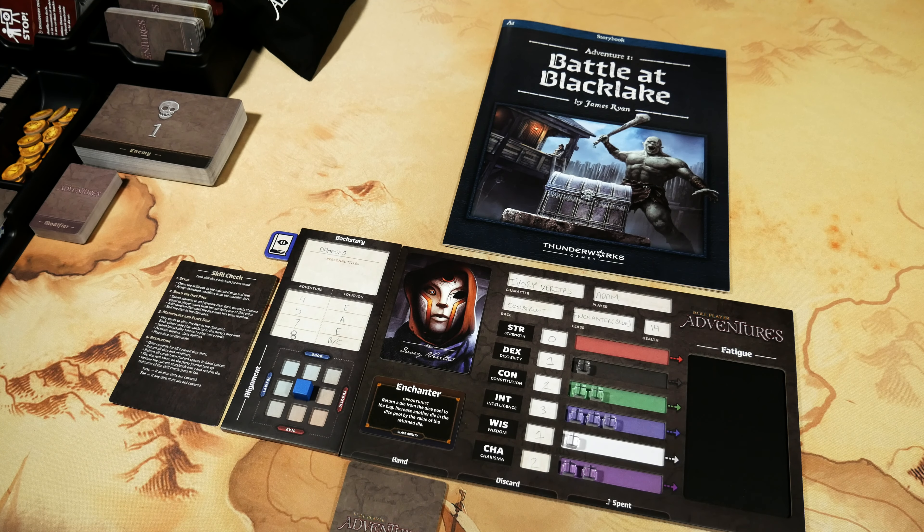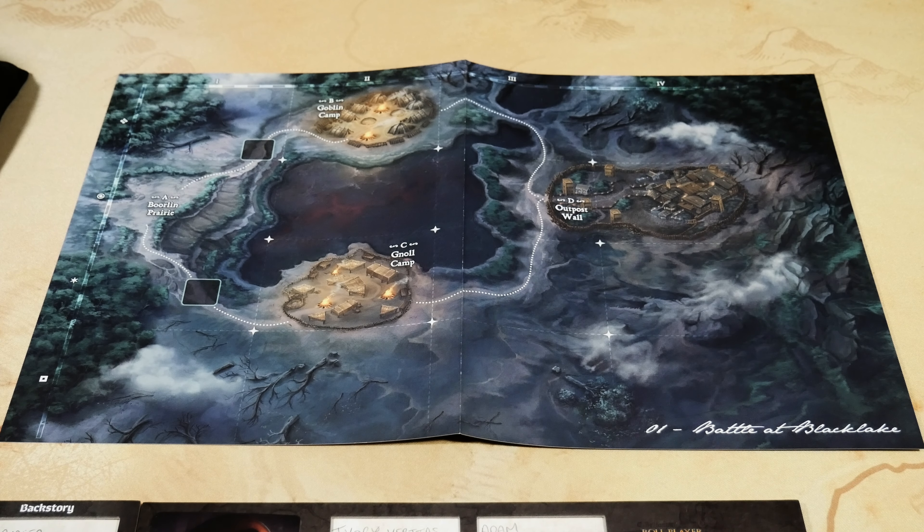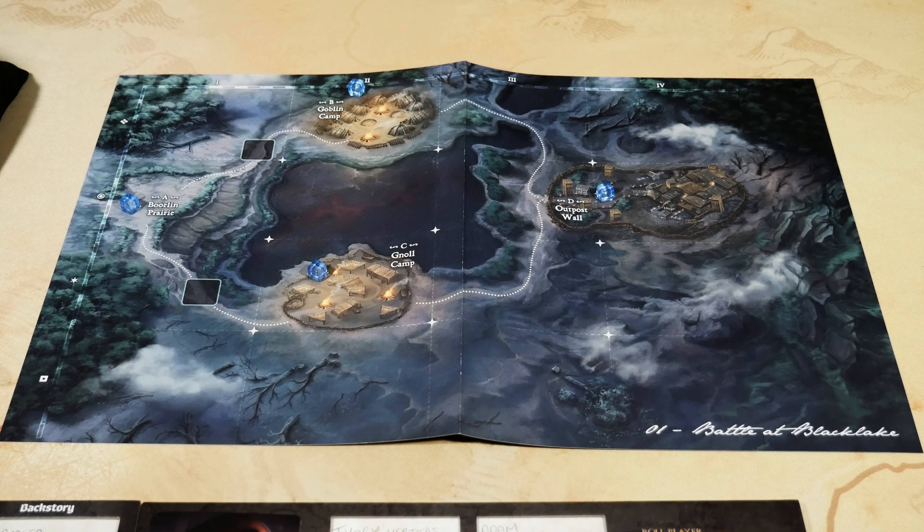Two more decks have now been placed on the table: the enemy deck and the modifier deck. Now we're going to dive into the storybook for our chosen adventure — Battle at Black Lake. Opening the first page or two, it gives us a number of steps to set up for our adventure. First, you'll need to place the Battle at Black Lake adventure map in the center of the table.